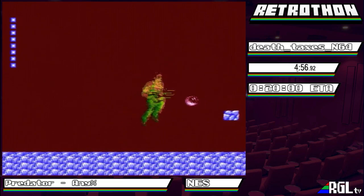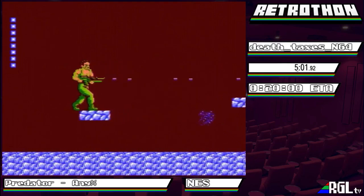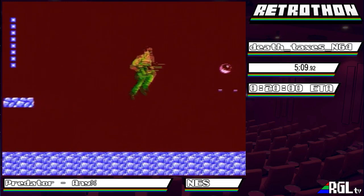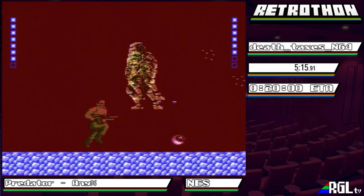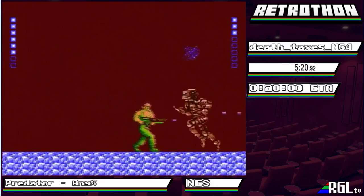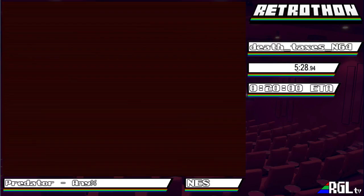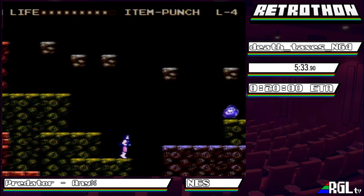We just have to kill a bunch of these orbs before Predator spawns. The goal is to trap him in the furthest right corner and just continue to blast him. We got the scorpion boost there to start - that's probably a coin flip with the RNG. Most of the run is damage boosting off of various enemies.